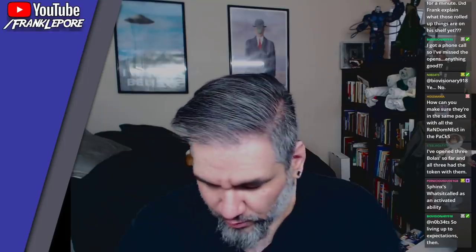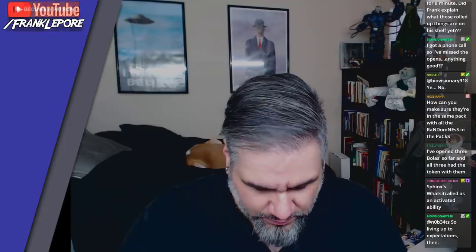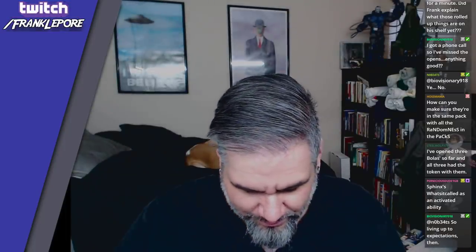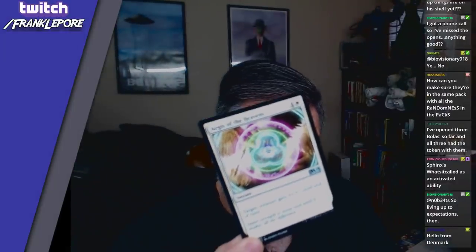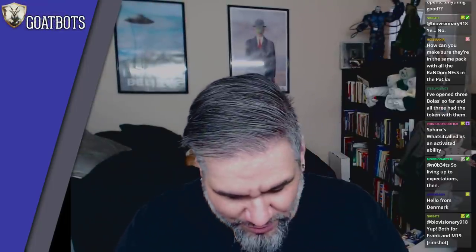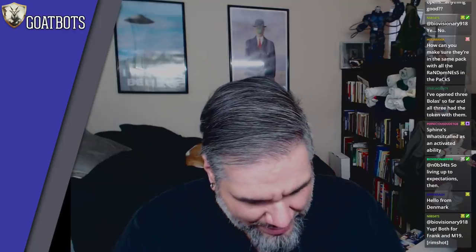Got a land and an Elf Warrior — not really concerned with either of those. And then we have these three — oh, one's Bone Dragon though! Argus of the Heavens was the other uncommon. Plus one, plus seven till end of turn — not really a card we care about. So we have like two mythics so far: Bone Dragon and Palladium Mors.